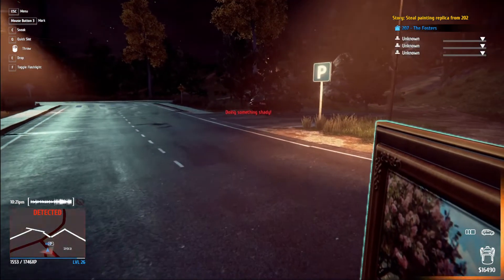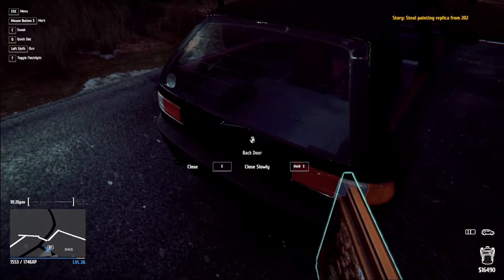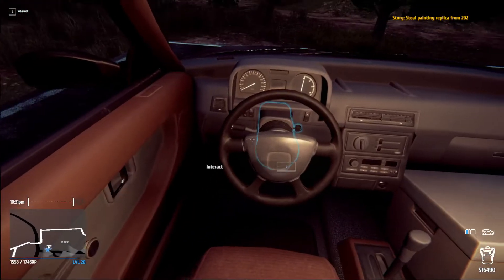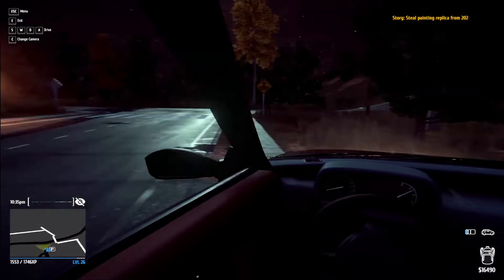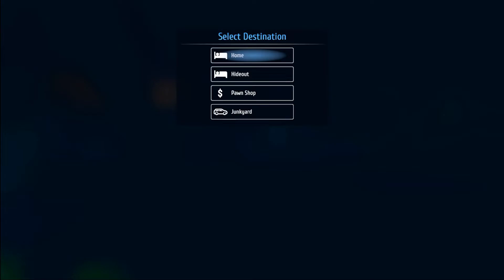This guy behind me is gonna think I'm doing something shady. Moral of the story: act confident — that's how you get away with stuff. If you just grab something — it could be anything, an empty manila envelope — and walk confidently like you're busy, people will leave you alone and assume you know what you're doing. That's a little life lesson for the day.